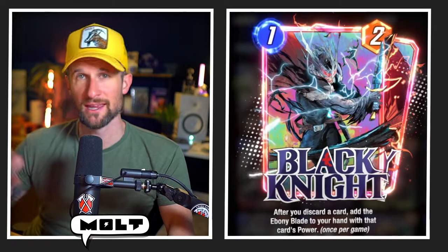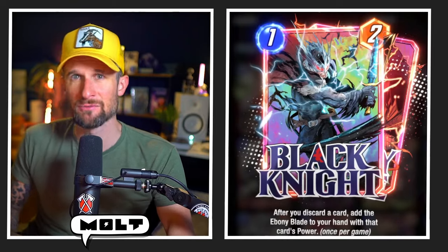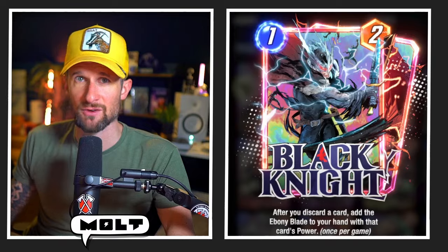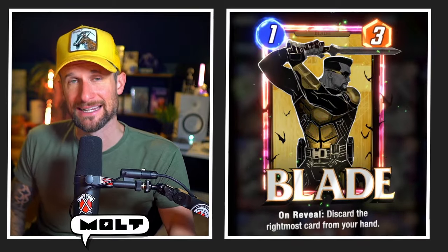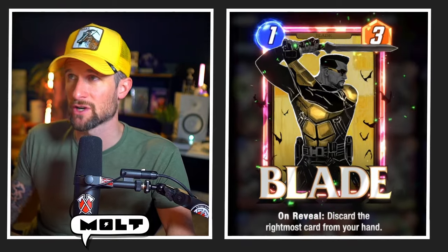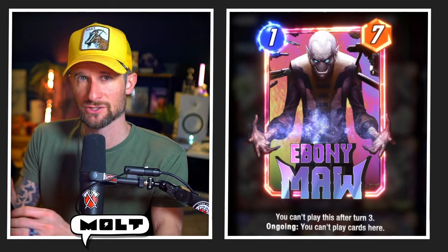Black Knight works really well with The Infinaut and Giganto, as well as Cold Obsidian if you're not able to get anything else down. Ideally you're going to be able to tag Giganto or The Infinaut with Blade or Lady Sif. Blade is in here to work with Black Knight — not only to give you that Blade discard but also to work with Ghost Rider pulling things back.